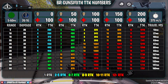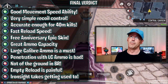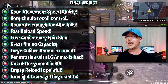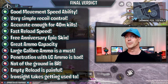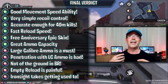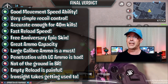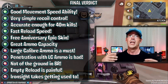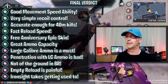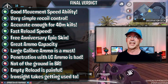For my final verdict on the PP19: good movement speeds, very simple recoil control - even a noob like me can use it. It's accurate enough to get kills at 40 plus meters - yes it'll take a few rounds but you'll get the job done. Great reload speed, and there's a nice free anniversary epic coming. Ammo capacity - 64 rounds is overkill. Cons: the large caliber ammo is a must but I don't love that it's forced. Penetration with large caliber ammo is poor - no wall banging, or it'll take half your magazine.